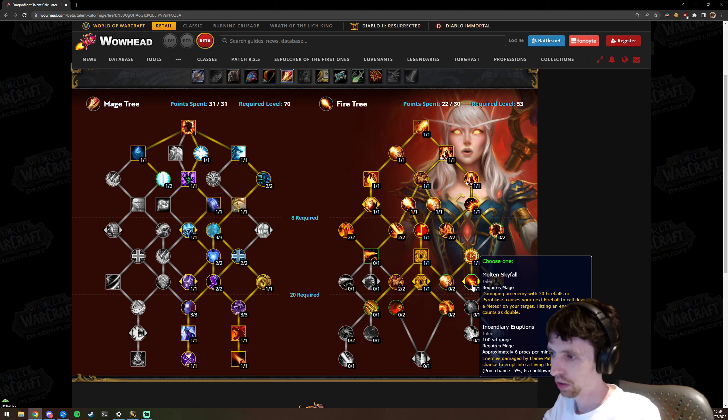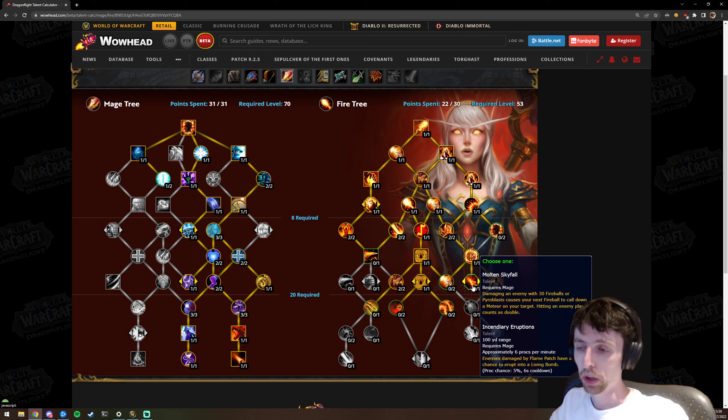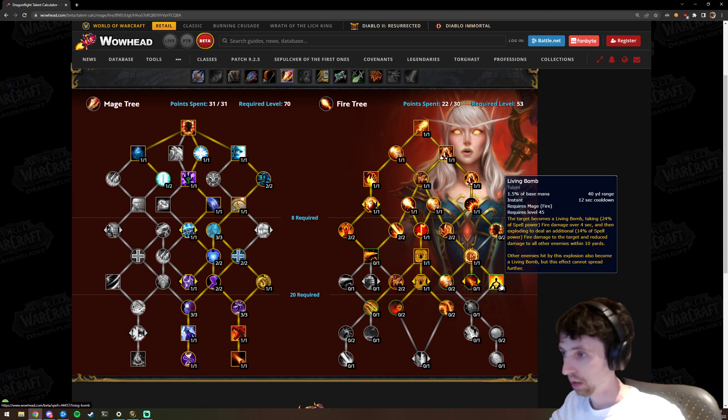There's a choice between Molten Skyfall — damaging an enemy with 30 Fireballs or Pyroblasts calls down a meteor — and Incendiary Eruptions, where enemies damaged by Flame Patch have a 5% chance to erupt into a Living Bomb. Incendiary Eruptions gives the first part of Living Bomb — it will explode and create more Living Bombs. It has an internal cooldown but with a high proc chance, you'd expect it more than every 10 seconds on AoE.